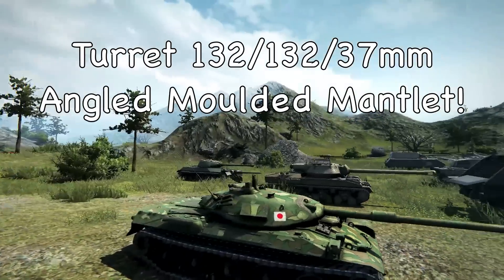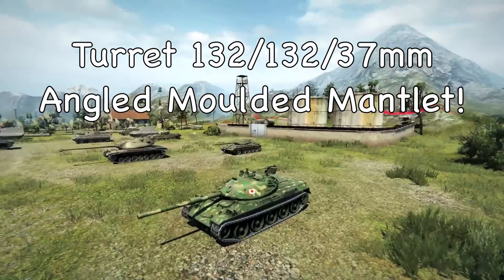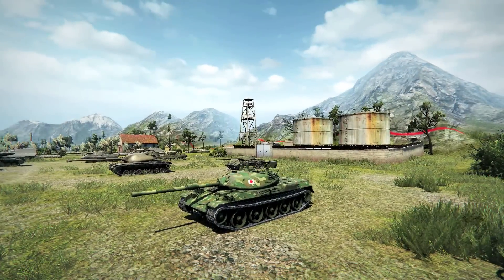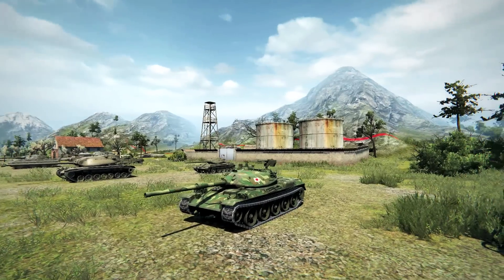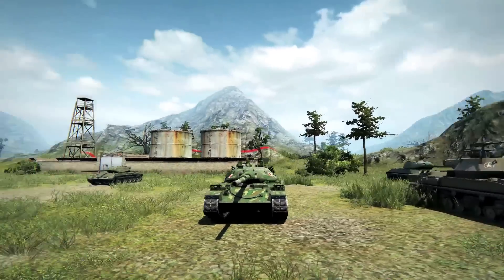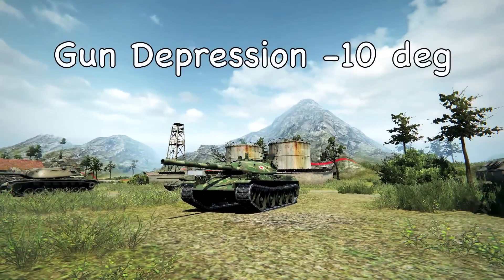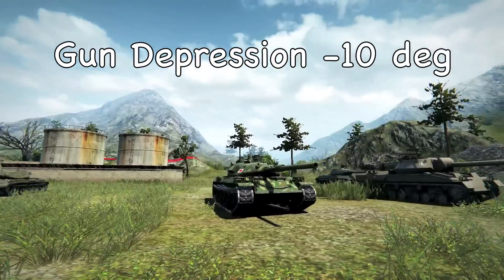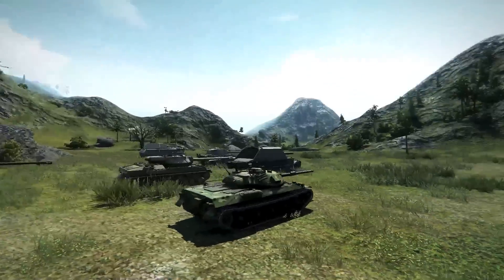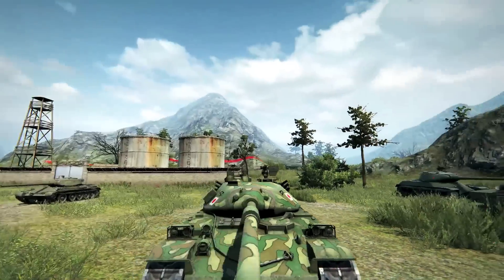But the best armor is the turret. Look at the turret — it has a fantastic angle. Every time you shoot the turret it has a fantastic angle, so lots of shots bounce. The best part of the STB-1 is it has fantastic turret armor and fantastic gun depression, so it can go all the way down and only peek over a hill showing just a little bit of turret.